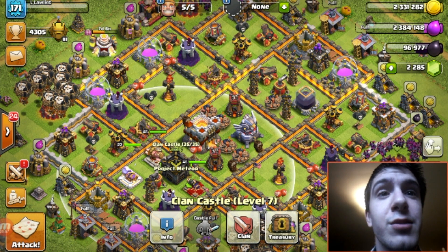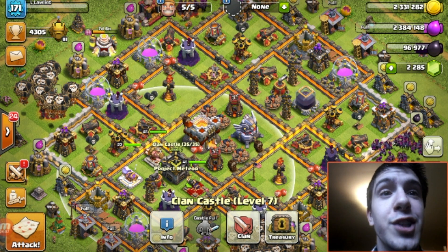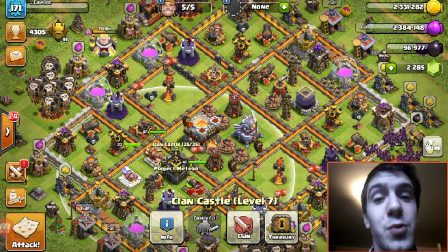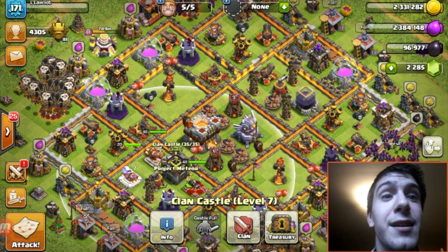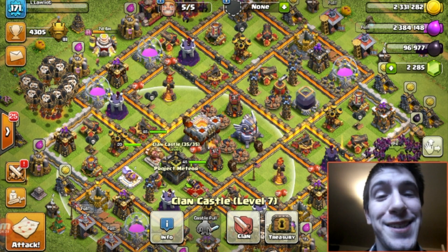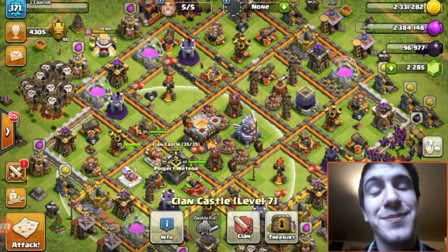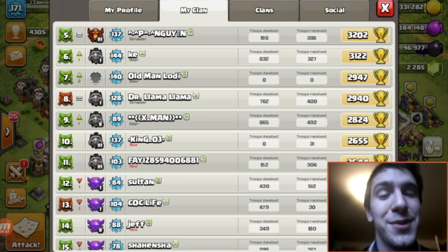The only thing with a considerable jump in war weight would be the witch. At level one she adds 1,000 weight, and at level two she adds 2,000 weight — so that adds 2,000 weight to your profile just by upgrading her. I don't know if that's worth it because she is pretty useless. I would not recommend using her in any of your attacks. I've seen some okay attacks at town hall nine maybe, but overall I think she's really not that special.